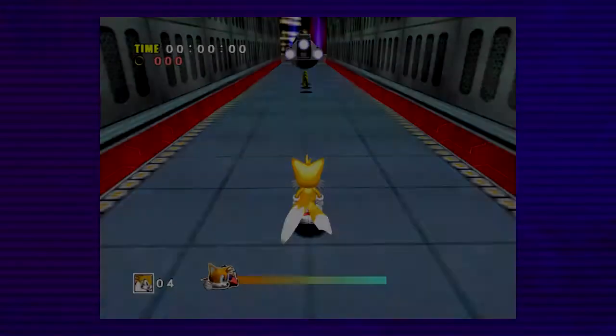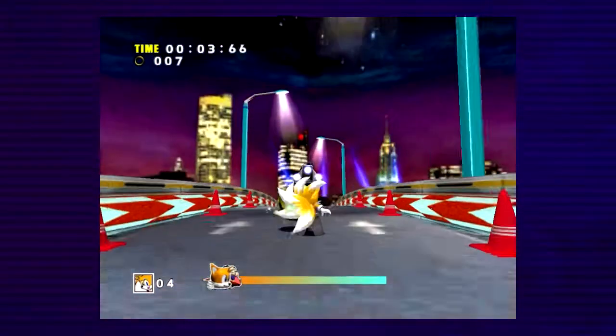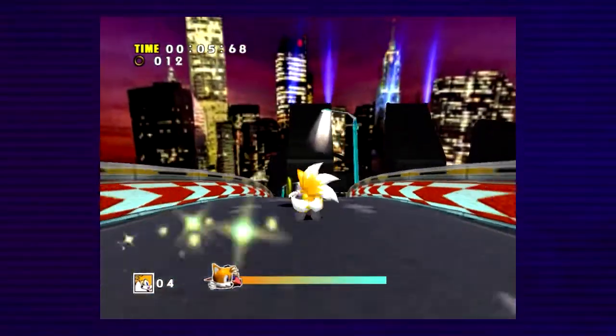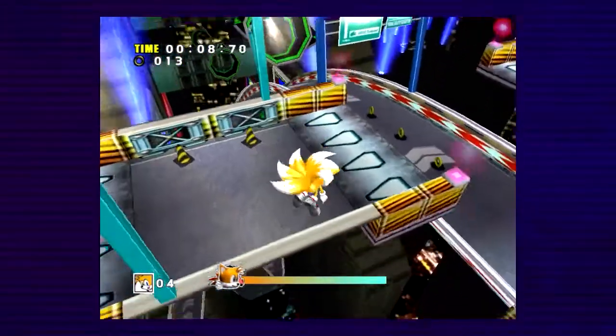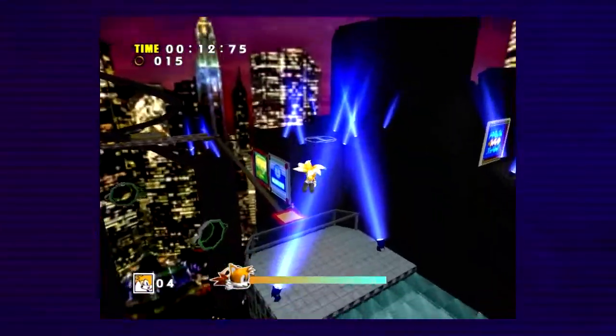What's up guys, Tem here, back again with another episode of Let's Play Sonic Adventure DX. So in the last video, Tails and Amy escaped from the E-carrier just before it managed to explode. And now we're in a race against Eggman in order to reach his Doomsday Missile before he can reach it to detonate it over Station Square.